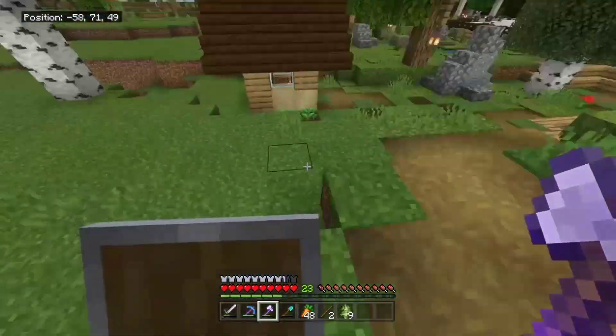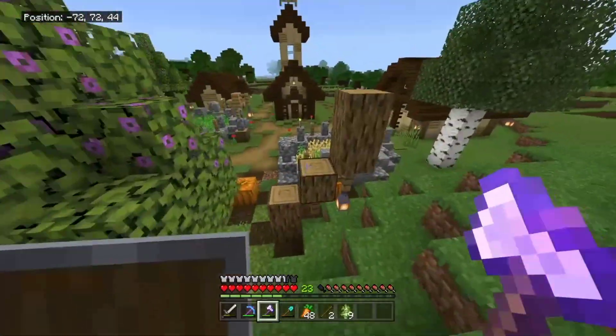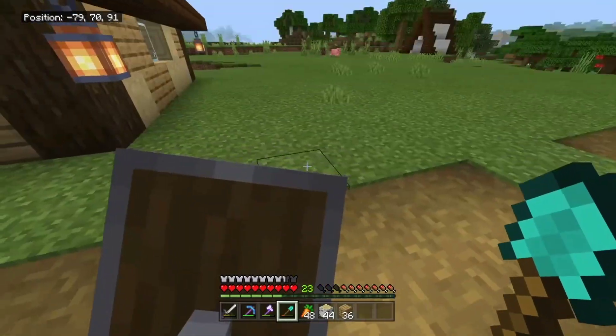We've got the little hut, but I need more houses so that when I add villagers, they will have a place to stay. I'm not sure whether I want to add another house here or not — it could block the view of the tent.